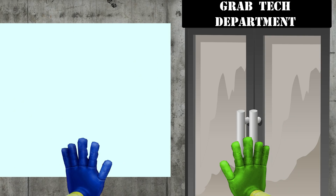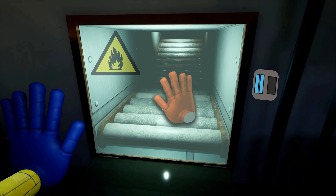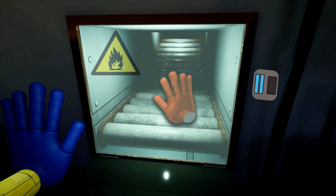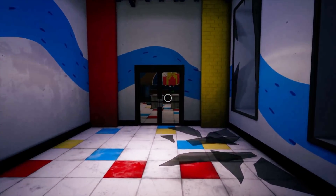The sign at the front reads 'Grab Tech Department.' Perhaps there could be something useful in there, so they enter and look around. After searching they come across something quite interesting — a brand new grab hand. This one was orange, behind a glass case that had a fire hazard symbol on it. It looked like they needed a certain keycard to access it, so they moved on in search of it. This new grab pack hand could definitely come in handy going forward.